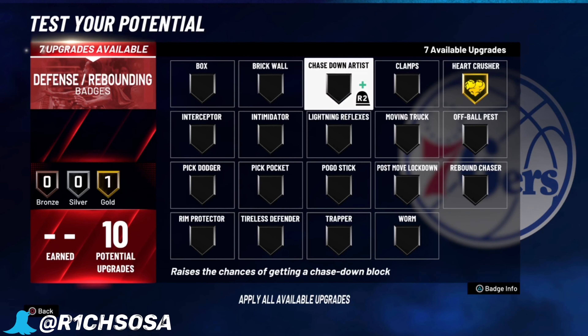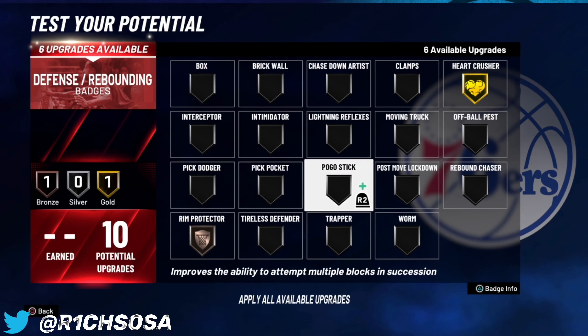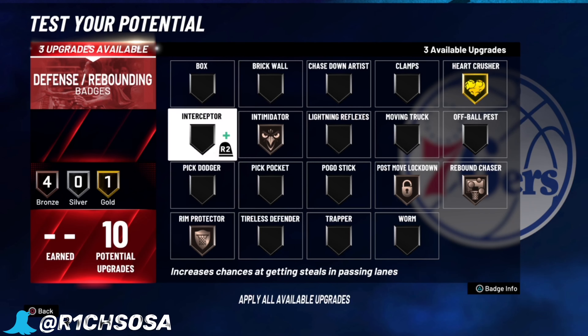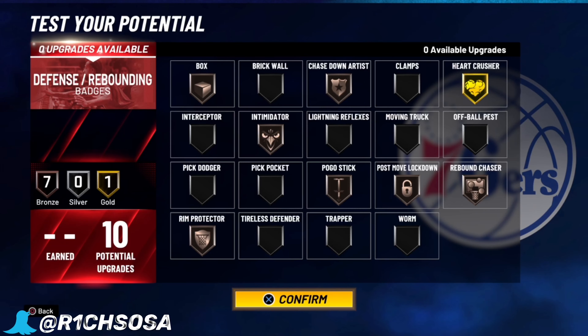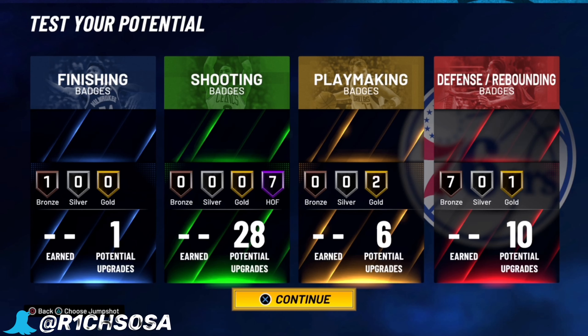For playmaking, the essential badge is quick first step, and I'm going to put on flashy passer so that when I get doubled it's an easy flashy pass to give my teammate a boost for their takeover. For defensive badges, I'm putting heart crusher on gold because when you have two good plays it makes the person you're guarding go cold. You're going to be in the paint with this build, so put on rim protector, post move lockdown — you could even put rebound chaser. I'm definitely keeping intimidator on every single build, plus box, pogo stick, and chase down artist.